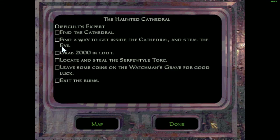Hey Taffers, welcome back to my Thief Gold playthrough that I originally started in my tips, tricks, and info video. If you haven't seen the rest of the series, I do recommend checking it out. Today we're going to be doing the Haunted Cathedral on Expert Difficulty. We have to find a way into the Cathedral, steal the eye, get 2,000 gold, get the Serpentile Torque, and leave some coins in the Watchman's Grave.